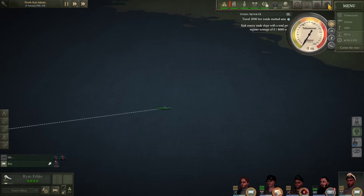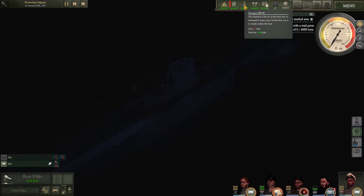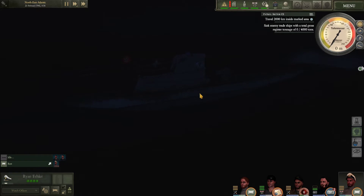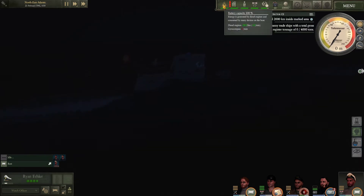So I can do things like set my depth. There's a couple of quick depths — like decks awash, which would get it so that just my conning tower pops out. That way you can still run your diesel engines. Air will come in through there, but your hatches are closed, so you will be running out of oxygen for the actual ship. It's useful for reducing your visibility while still running your diesel, because your battery will eventually run out otherwise.